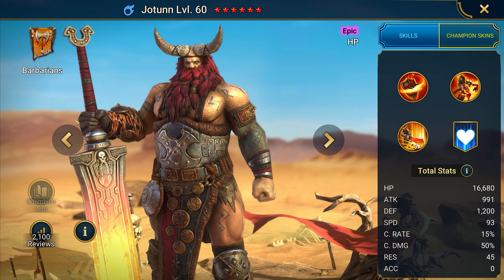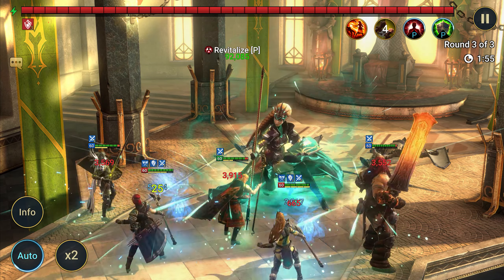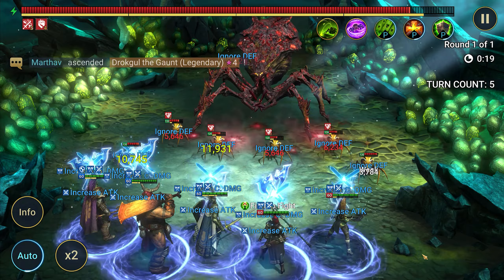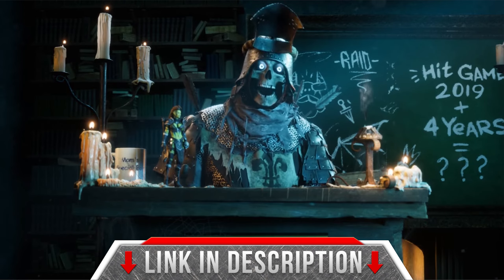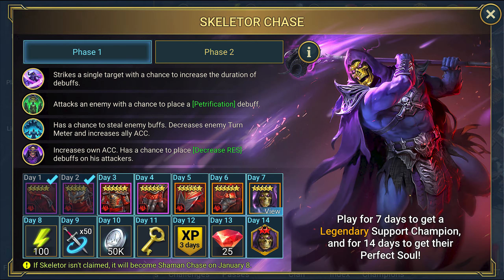Jotun is a good health burner that deserves your attention. He performs well from the beginning to the middle of the game, and if he's upgraded according to this guide, he'll be even more effective. So go ahead and claim him for your collection using the bonus link in the description. Also claim the amazing champions from promo codes and for daily logins.